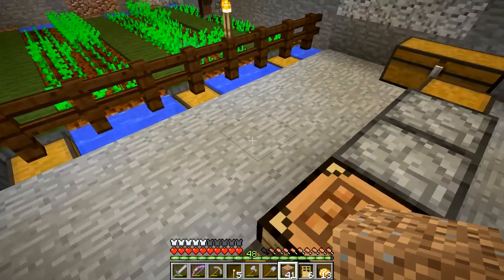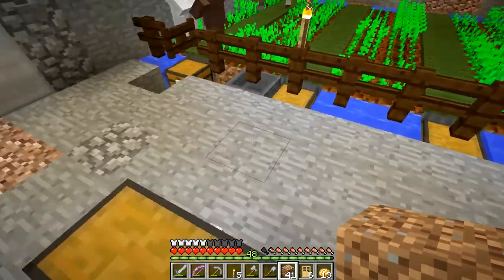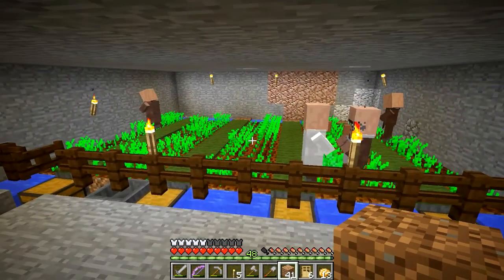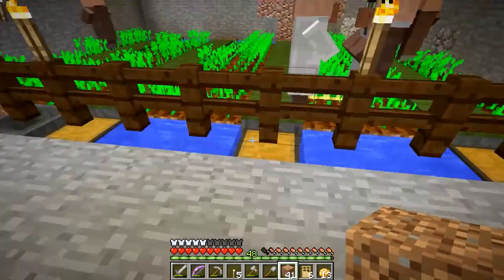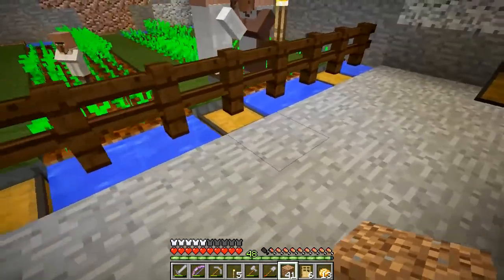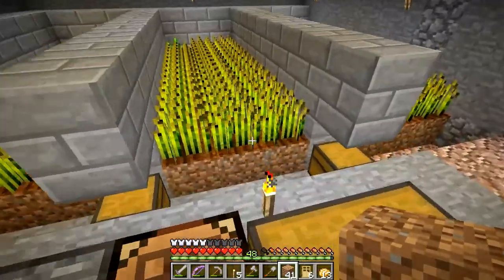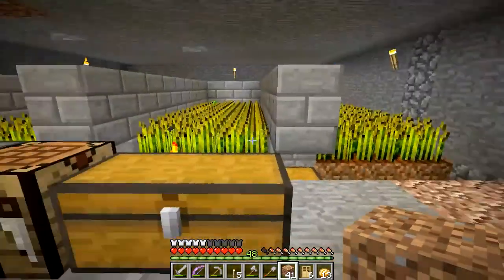Maybe this episode or the next I will do the furnishing of my house, and then after that I'm going to prepare this setup further. I'm going to use these villagers and the potatoes to build a little automated cooker — all the potatoes go into the cooker, it sorts out the poisonous potatoes, and then shoots baked potatoes back up to a chest right here. All I'll have to do is open the chest and grab some baked potatoes anytime I need. The villagers will also have plenty of wheat and bread.